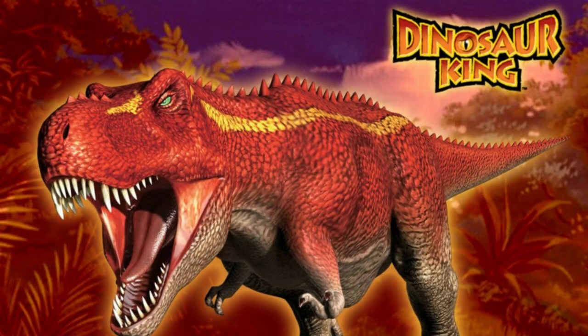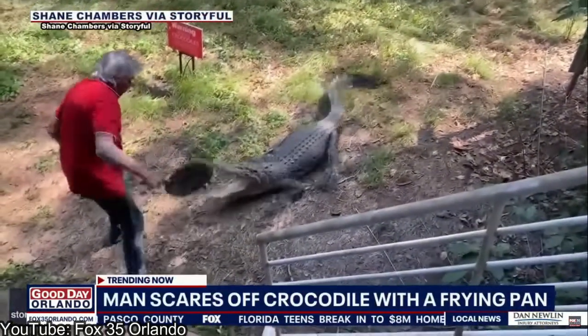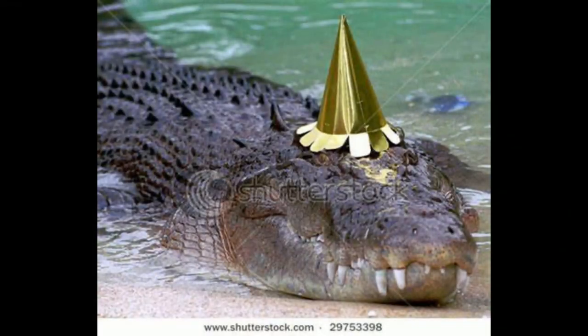The next dinosaur that appears is Tyrannosaurus, named Terry, used by the main villains of Season 1, the Alpha Gang. First off, there's this weird row of spikes down Terry's spine, which most likely didn't exist. As pointed out by Dynop, the brow ridges are too large and completely wrong. Also, the teeth are exposed, when in reality they would have been covered by thick lips.